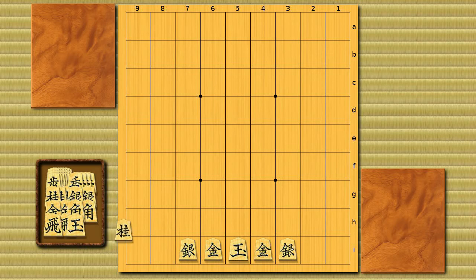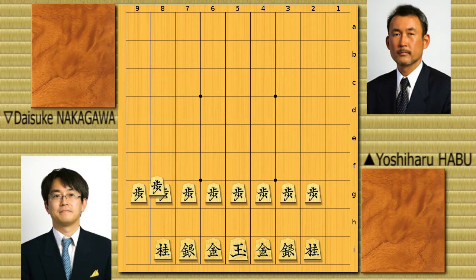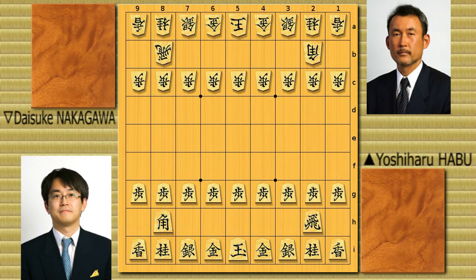Hey everyone, I'm back with another famous games video. Today we're going to be looking at a game played in NHK Cup tournament in 2007 between Yoshiharu Habu and Daisuke Nakagawa. In this game, we see a great turnaround — Habu wins a completely losing game. Although turnaround games are not so rare, especially in short thinking time games like NHK Cup tournament, I decided to pick up this game because you can find another video on YouTube where you can watch them playing. I'll put a link to that video, so don't forget to check it out.